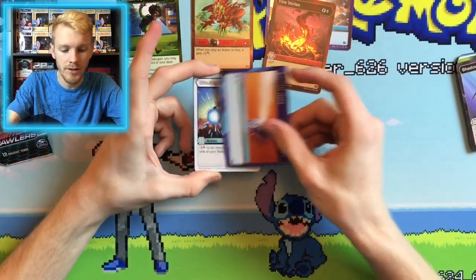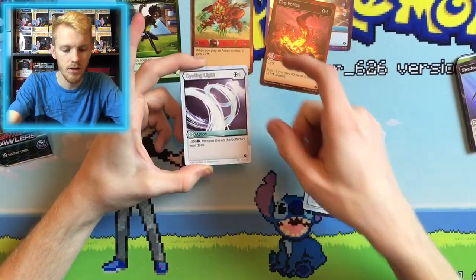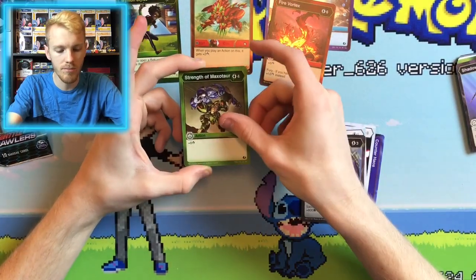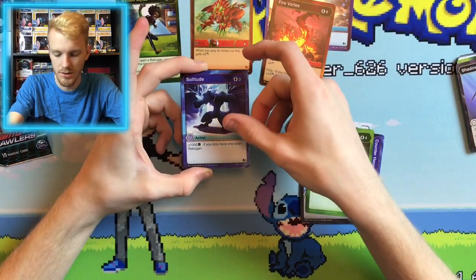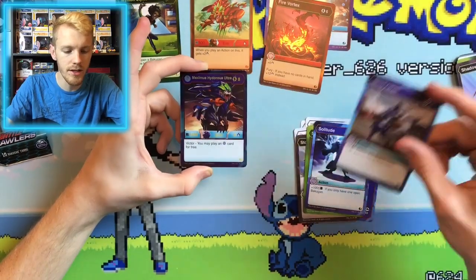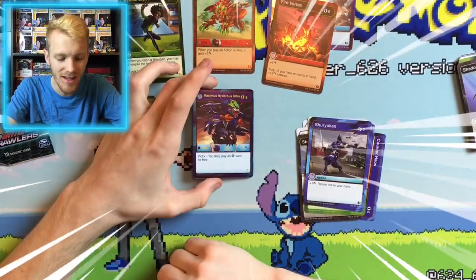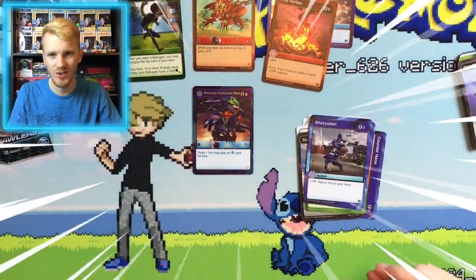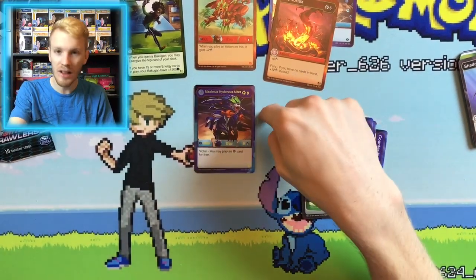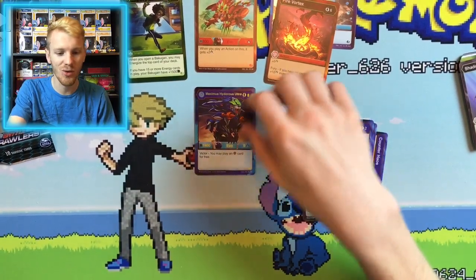So we have Counter Haos, Blinding Glam, Bone Defense, Cycling Light, Stoneskin — good card, I like that one — Strength of Maxator. Solitude is one of our rares. Our next rare is Shuriken. And our next card — ooh — another Bakugan Elite: Maximus Hydrus Ultra. And this is our sixth copy of the card. I have three Holo Hex and three normal ones. That's crazy.